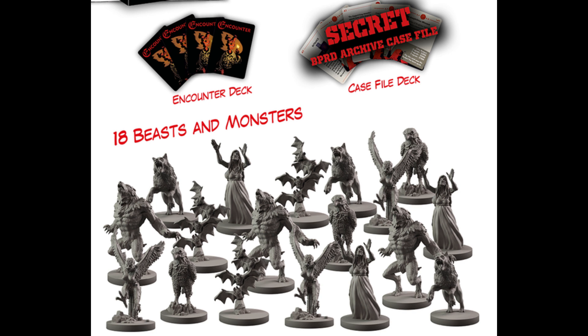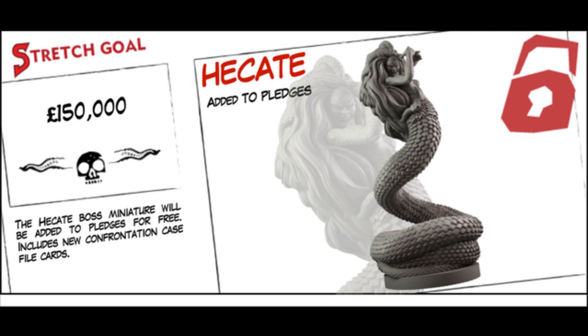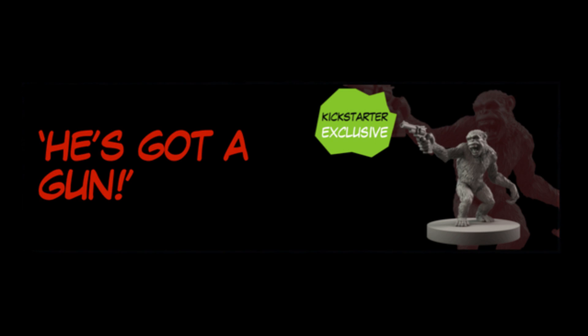Additionally, the BPRD Archives expansion allows you to create your own case files by choosing a location and boss monster, as well as a deck of doom and counter cards. Stretch goals already include a chimp with a gun, a boss, and a few other miniatures — but honestly, everybody only cares about the chimp with a gun. Shipping is about $17 to the US, and the game is set to release in February 2019, so this is a pretty quick turnaround.